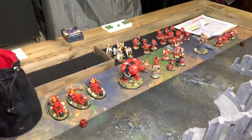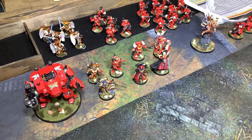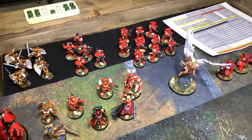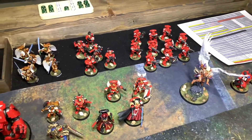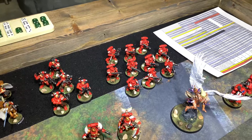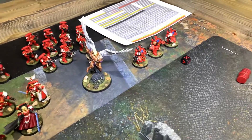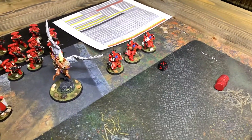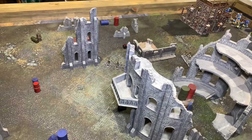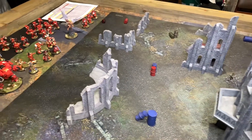I grabbed the exact same unit types for Blood Angels: Outriders, a Dreadnought, Dante, a Phobos Librarian, Phobos Captain, Chaplain, Lieutenant, Mephiston, a Captain with Bladeguard, a squad of Sanguinary Guard, Incursors, Intercessors, a 30K Sanguinius model with some homebrew 40K rules, and a three-man Aggressor squad. We rolled off and G2 is deploying first.